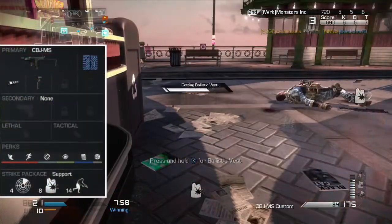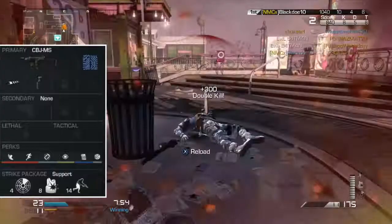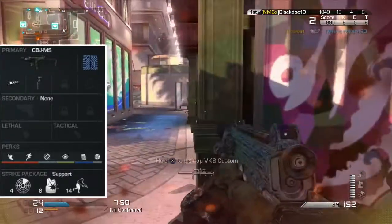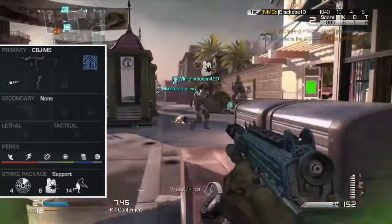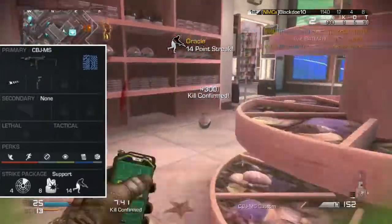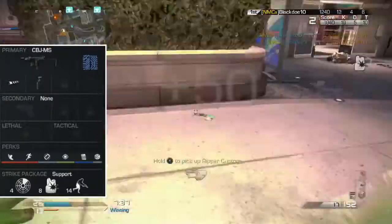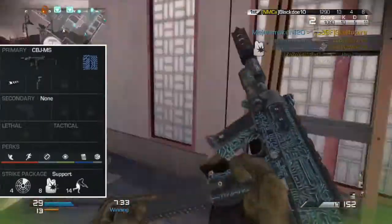So obviously for the class setup we're going to be using the submachine gun, the CBJ-MS, and as I did mention it got a recent buff making this gun a very powerful submachine gun at very close range. You'll easily be getting double kills and possibly even triple kills here and there. As you can see, I just mow down these kids really fast with this gun, and that is partly because of the attachments I'll be using.